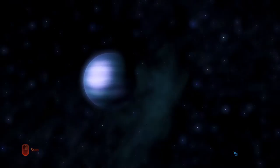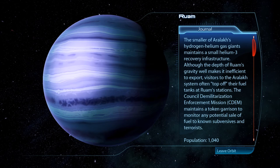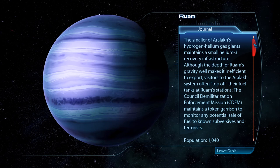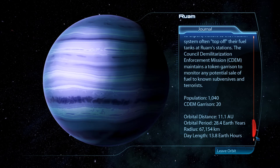RUAM: the smaller of Aralac's hydrogen-helium gas giants maintains a small helium-3 recovery infrastructure. Although the depth of RUAM's gravity well makes it inefficient to export, visitors to the Aralac system often top off their fuel tanks at RUAM stations. The CDEM maintains a token garrison to monitor potential sale of fuel to known subversives and terrorists. Population: 1,040. CDEM garrison: 20.